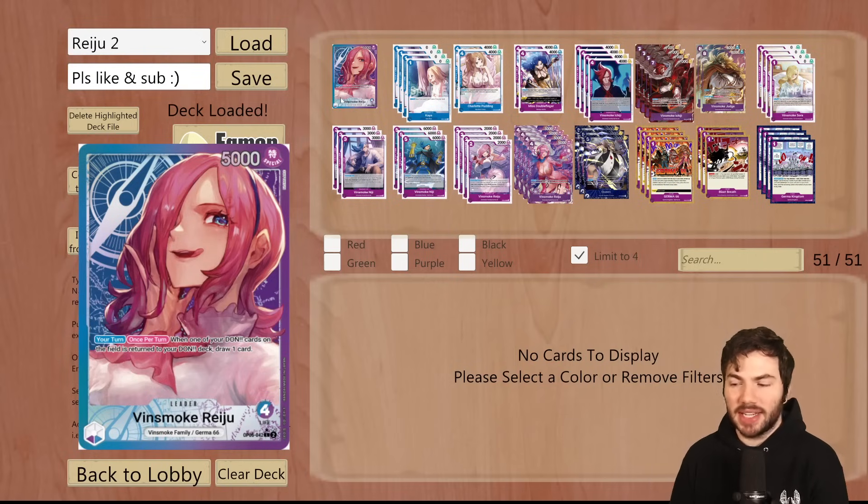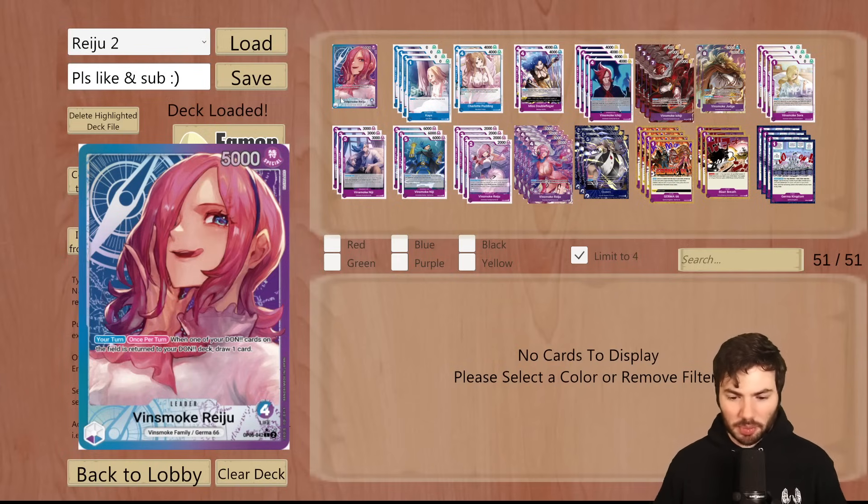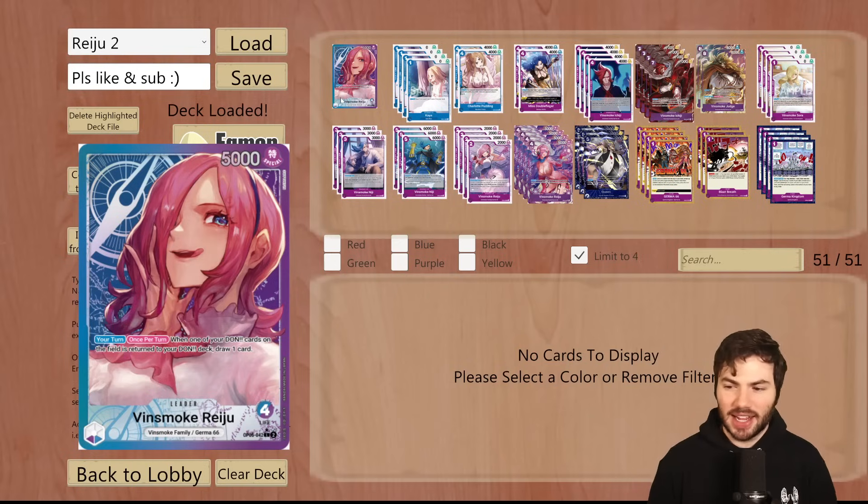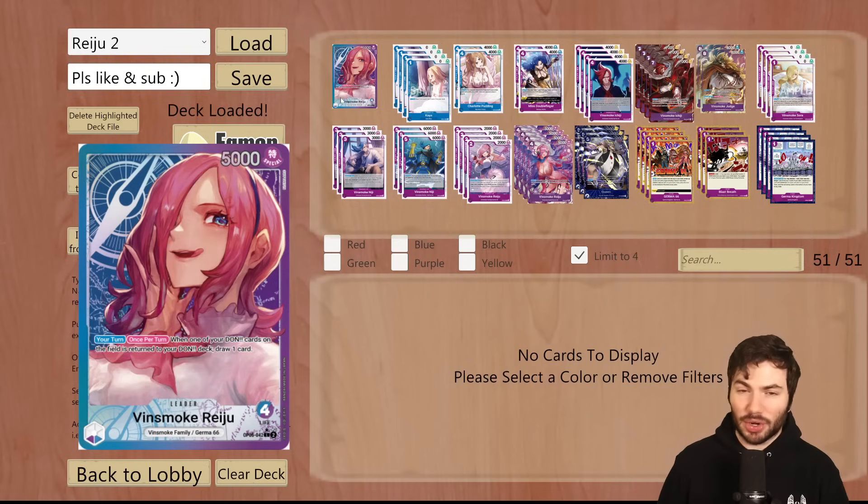There's just so much to it, there's a lot of efficiency with the deck itself. The way that you're supposed to play it is you're minusing your Dawn every turn, drawing cards, protecting your units, and cheating out bodies for free. Honestly, this deck is way stronger than I think a lot of people give it credit for, and so I'm excited to take you through it and talk a little bit about Vinsmoke Raju.